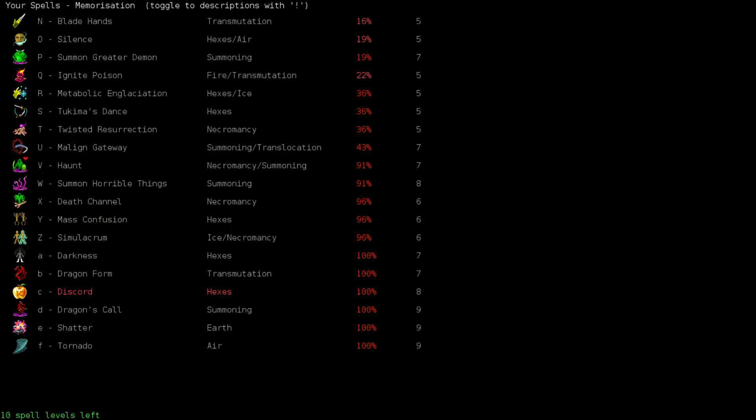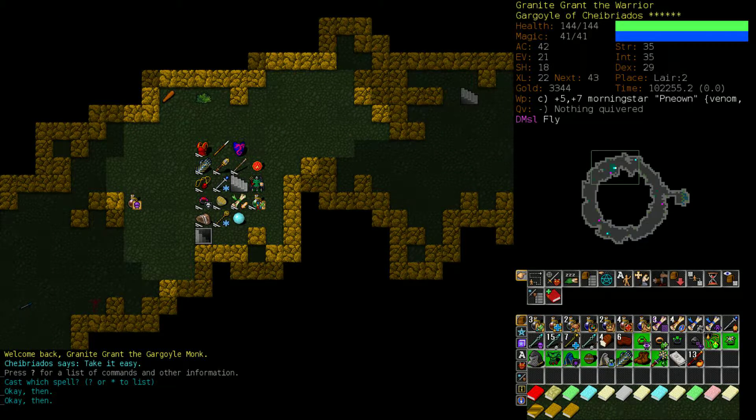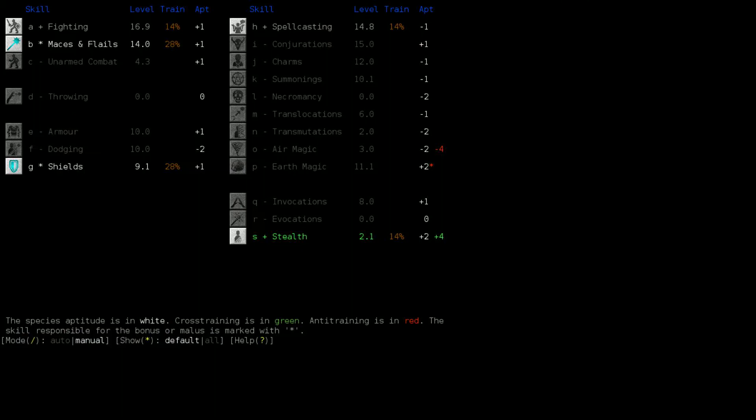Another option we have is training up summoning to about level 20 or 21. I'm allowing for 20-21 because we have a ring of wizardry, which is good, but we have 11 encumbrance fire dragon armor, which is bad. It's great armor, but it makes it harder for us to cast spells. And we also have this wild magic mutation - it was a beneficial mutation technically, but it does make our spells somewhat harder to cast. The higher the spell level, the more difficult it is to cast.